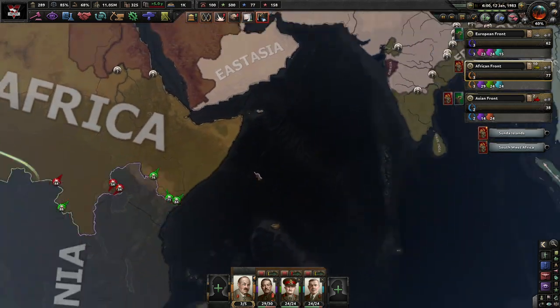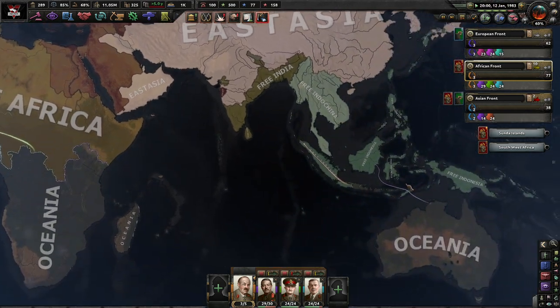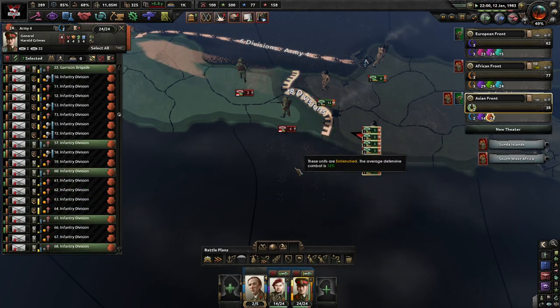We want to take Somalia. Somalia has great oil reserves. Eurasia has actually managed to natively invade India. So I mean, that's something they've done — good on them.